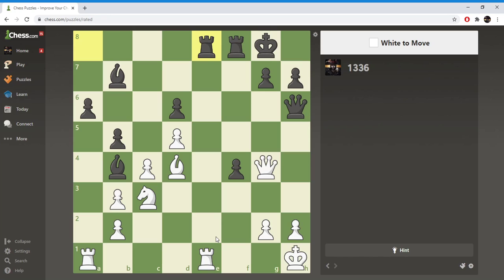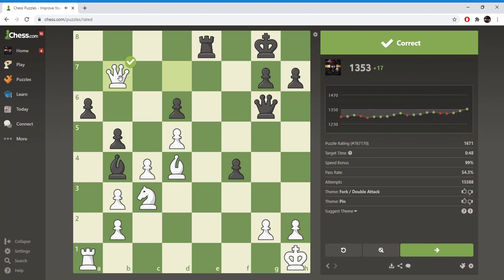If e1 takes e8, then he just captures with the other rook. And then I could double attack with my queen — see, this is a double attack, this is a double attack. Then she guards the more valuable piece, and I take the one that's not guarded.